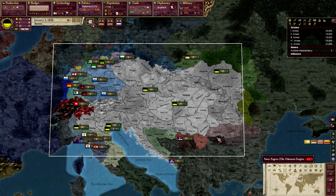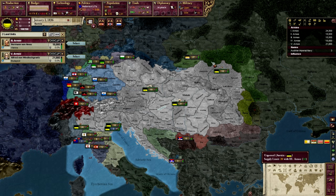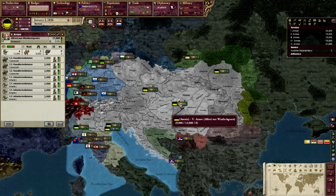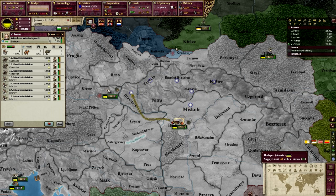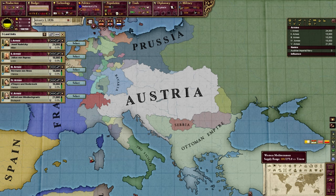Units control very much like an RTS. You can either click and drag to select units, you can select any number of units, you can also shift-click and drag to add additional units, or you can click individual units to select them. Once you have a unit selected, you can right-click anywhere on the map where you have military access to move to that particular spot. This is very useful when it comes to reorganizing your armies.